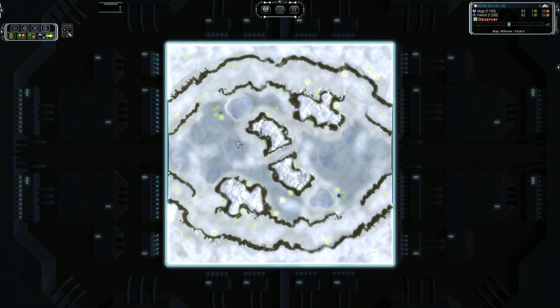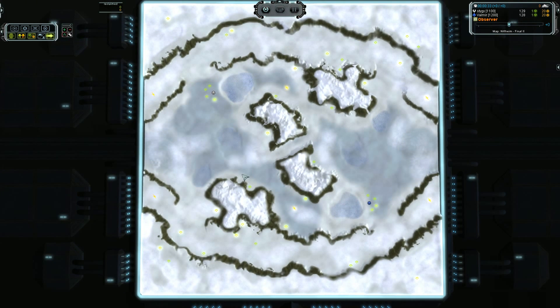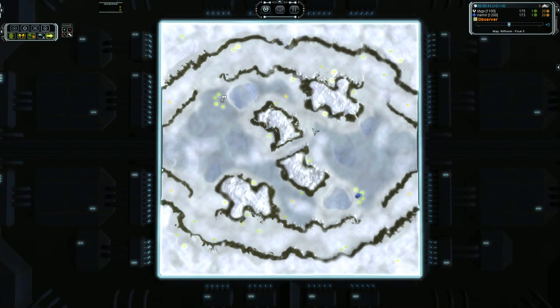This is Stygie versus Valmere, 1100 versus a 1200 Aeon versus UEF. Should be a good match to watch. Maybe we can see some basics of land micro — the Aeon Aurora versus the UEF tanks. Have to see how the UEF opponent deals with the Aurora. See if he's up to the task.